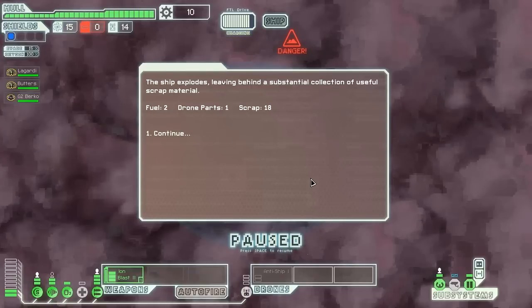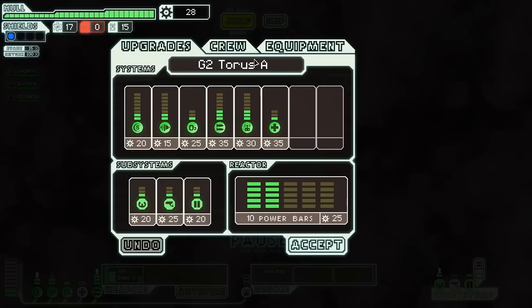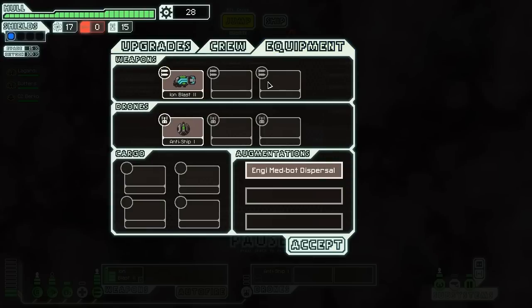It's a whole different style of combat with the drones and the ion blast, and I will like this very much when I get more. I only now noticed this ship has only three weapon slots — the Kestrel had four. It seems there's room for five slots on some ships; maybe some ships have space for five. That was a successful fight in the nebula.